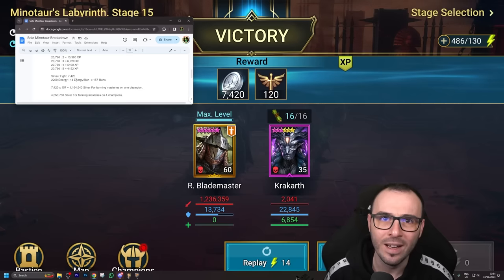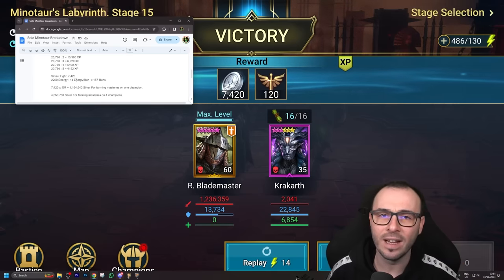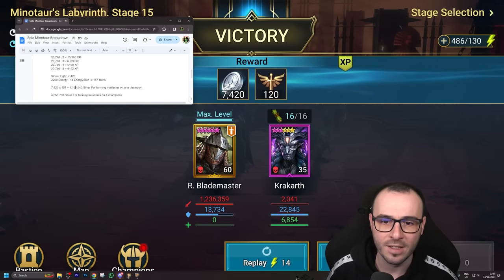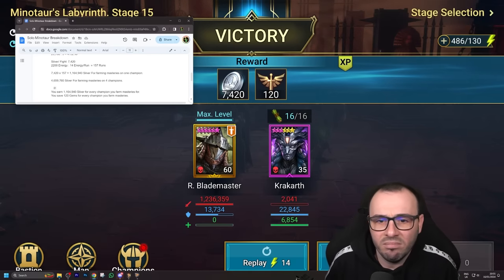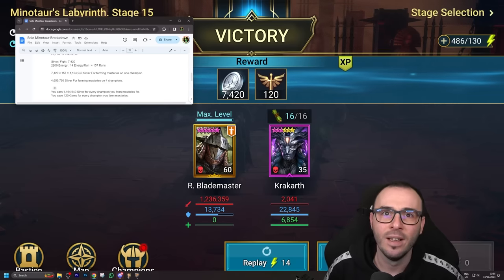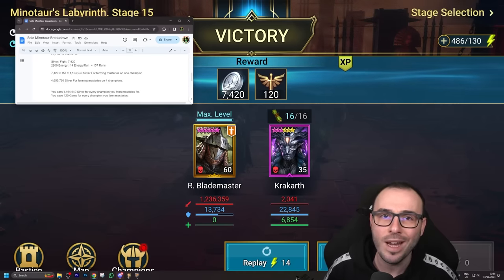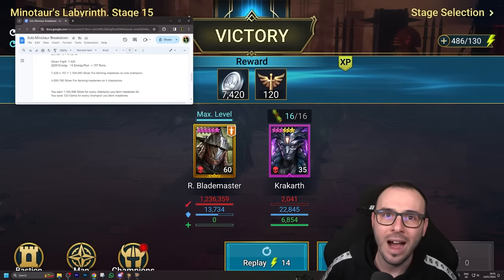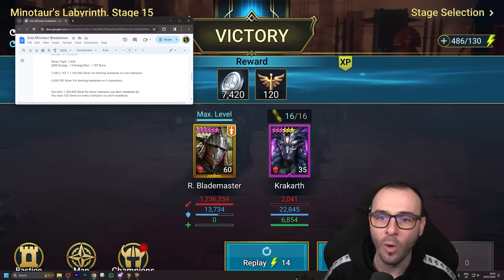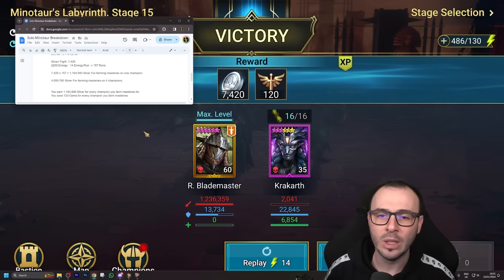If you're farming four champions, you're getting 4,500,000 silver. Silver is so freaking expensive to purchase and expensive to farm, because leveling up artifacts is super expensive. And just think about Cursed City now — it literally drains all your silver. You earn 1.1 million silver for every champion you farm masteries for. Multiply that by 100 champions and you're saving 120 gems per champion. So 10 champions is 1,200 gems; 100 champions is 12,000 gems that you can invest in ancient shards to summon a brand new legendary champion or farm better gear.